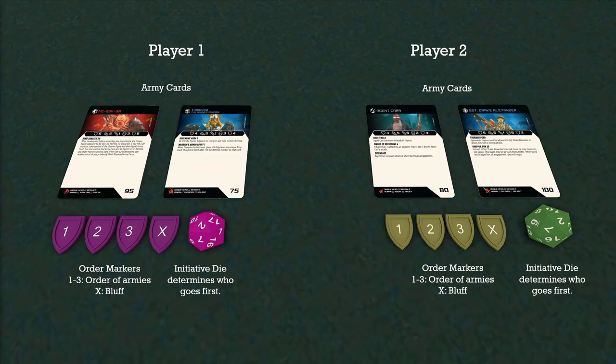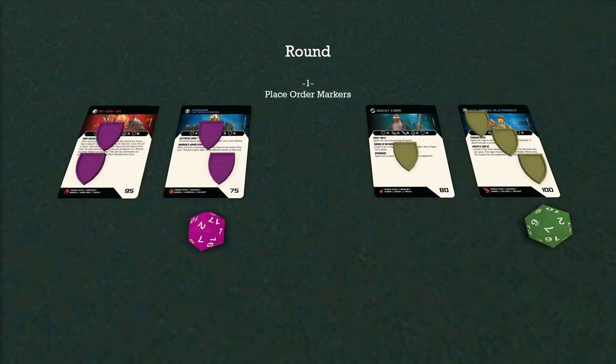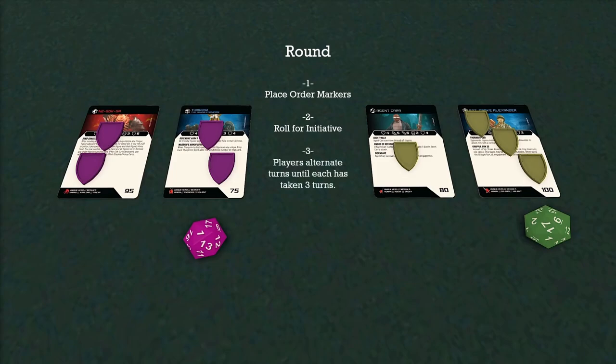Let's play through a round quickly. First, you place your order markers. One card can have multiple order markers on it. Once that's done, we roll for initiative. In this case, player 1 rolled a 1 and player 2 rolled a 17, so player 2 won initiative and gets to go first. They reveal their first order marker, which happens to be on Sergeant Drake Alexander, so player 2 takes a turn with Sergeant Drake Alexander. After which, player 1 reveals their first order marker, which happens to be on Nagoksa, and player 1 takes a turn with Nagoksa.